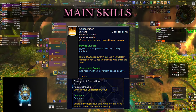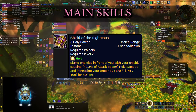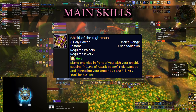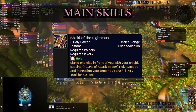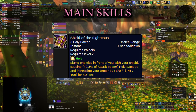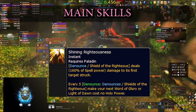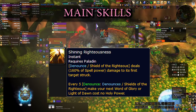Consecration also buffs your damage including your Holy Power damage spender, Shield of the Righteous. This is an important button because you don't want to sit at the 5 Holy Power cap and waste Holy Power from further generation. Instead you can spend that Holy Power via Shield of the Righteous to do AoE damage, and you'll be getting 3 Words of Glory every 5 casts of Shield of the Righteous, plus some extra damage to the initial target through the Righteous Cause talent.